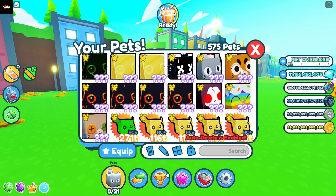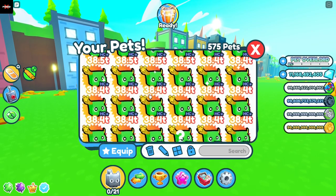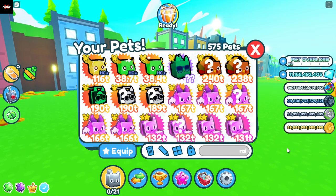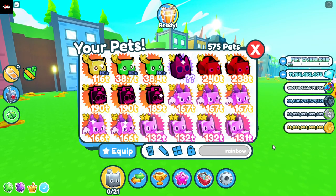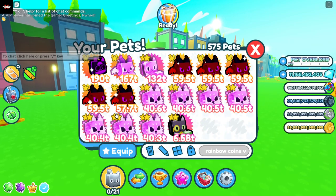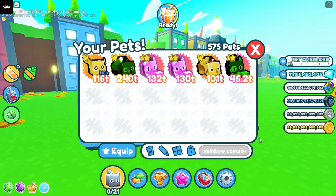First step, you're going to want to figure out what coin you want to get. For me, I want to get rainbow coins. So what I'm going to do is get rainbow coin enchanted pets. The way to find them is if you go to the search bar right here and type 'rainbow,' this will give you all of the pets that have rainbow coin enchants. If you select Rainbow V or Rainbow Coins V, this gives you all the pets with rainbow coins five, and if you do IV, that's rainbow coins four.